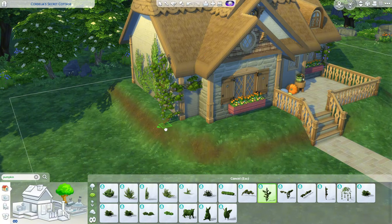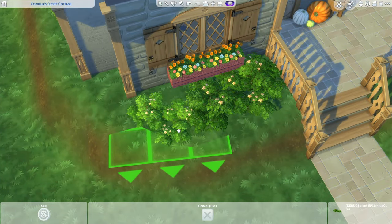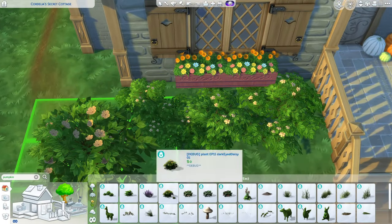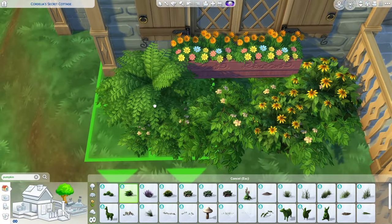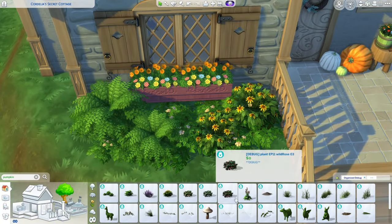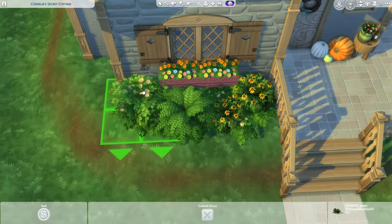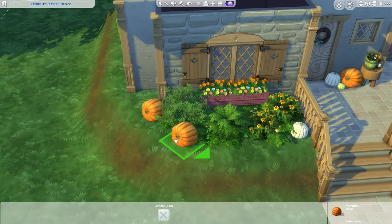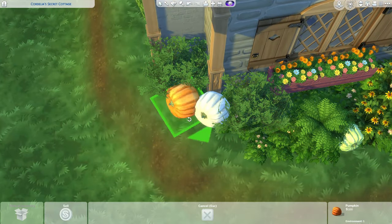A bassinet for mermaids would be nice. SimGuru Ninja on Twitter showed us the urn and the grave - they're so beautiful and cute. I'm so happy we finally have them. I also feel like they've been hinting that you can choose what tombstone you want, like maybe your sim likes mermaids and just wants a mermaid tombstone. With the new pack there might be multiple different tombstones.